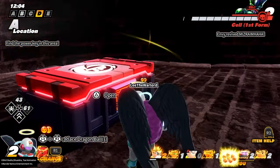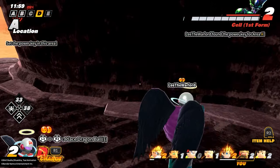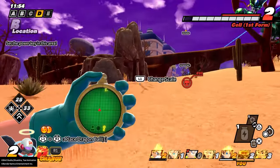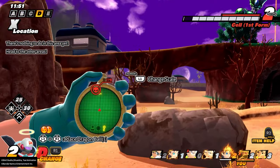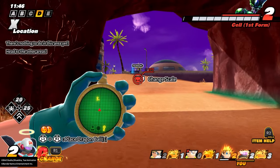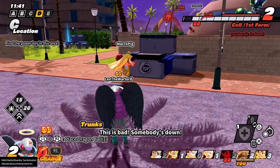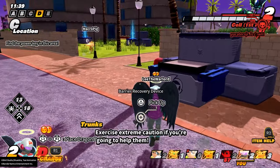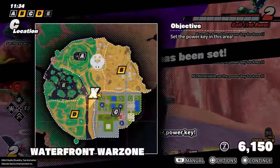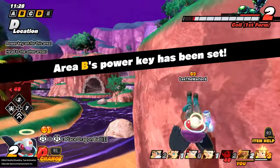How are you guys feeling about the new transfers? Honestly, I said this in my Orange Piccolo video, but I think Orange Piccolo is the superior transfer when it comes to the super attacks. When it comes to the Ki Blast, their level 1 and level 3 Ki Blasts are the same — level 1 Ki Blast is the double ball, level 3 is the double beam. But the level 2 Ki Blast for Gohan is Masenko, and the level 2 Ki Blast for Piccolo is Special Beam Cannon.